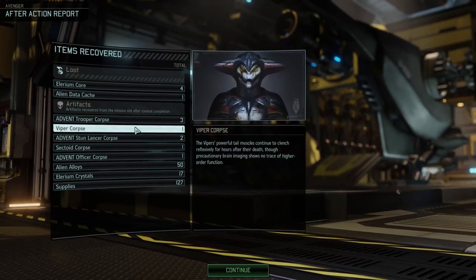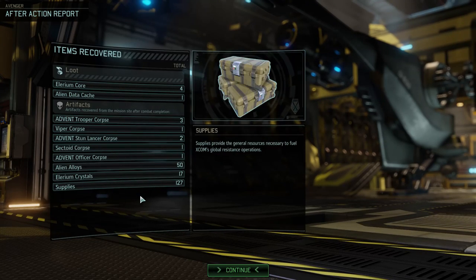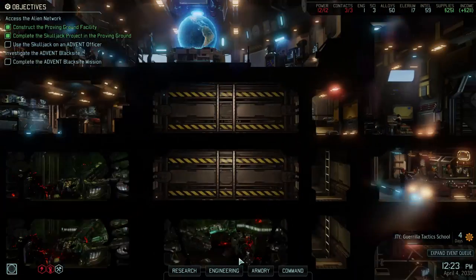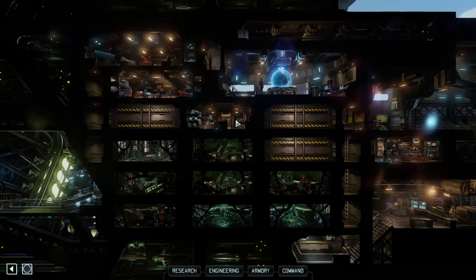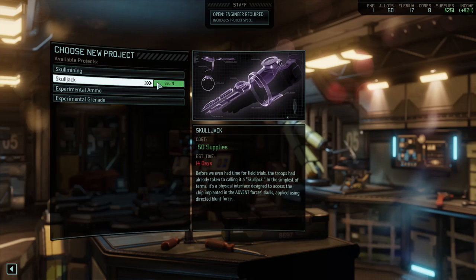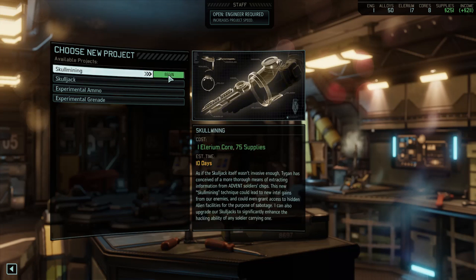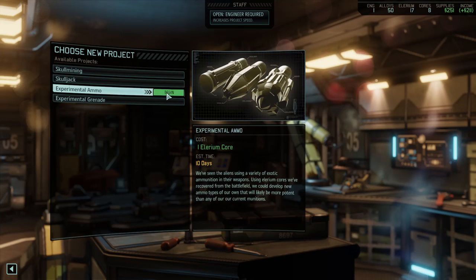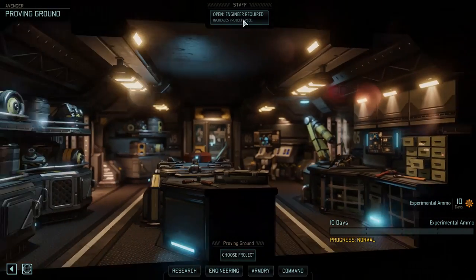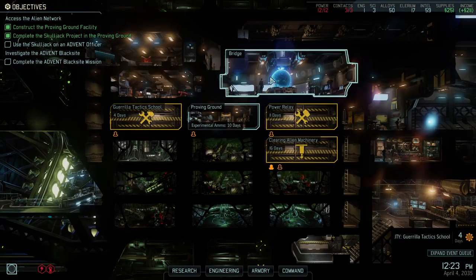We've got the Viper Corpse. Snake did it! Funny thing is, Alice actually survived the encounter with Snake-did-it, so that's great. There's a brewing ground here, and there's nothing going on at the brewing ground right now. I am not going to work on skull mining or the skull jack right now — instead, I'm going to look into experimental ammo. I'll send word when the project is complete. I did have an additional engineer, so sadly we cannot rush the speed of that.